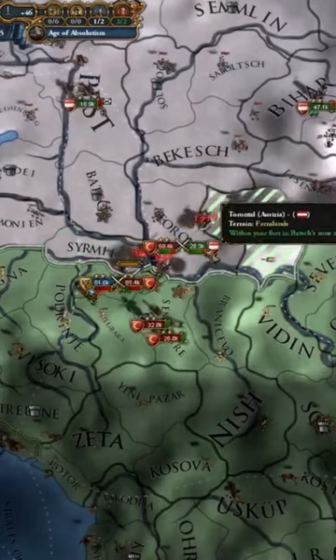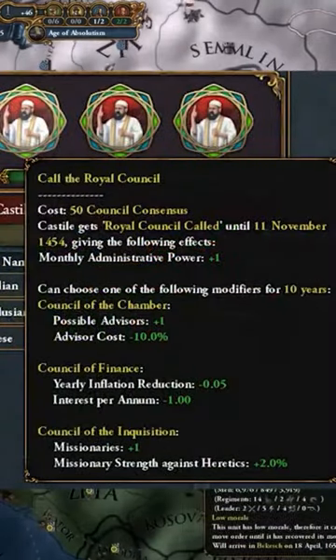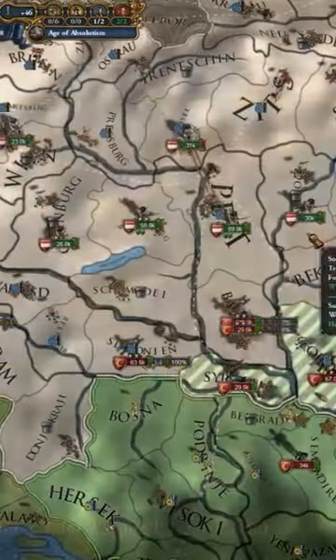There are also many new and different government types, including a change to how the Ottoman government works, the introduction of the Hispanic monarchy, and changes to how the English parliament works. Other expanded events include France with the Hundred Years' War, Russian and Prussian events, and great new flavor for many nations.